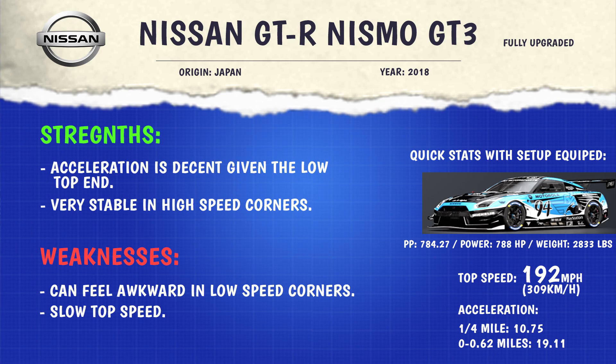A couple of strengths with this car — the acceleration is definitely decent given the fact that it has a low top speed. I think that second, third, and fourth gear acceleration is something that the GTR has always excelled at, and in this game it's no different with this 2018 model. Also, this car tends to be very stable in some of the higher speed corners — not just stable but it has adequate cornering as well. It's not just an understeering machine; it's stable in the sense that you can get the car to rotate and still keep it very much under control.